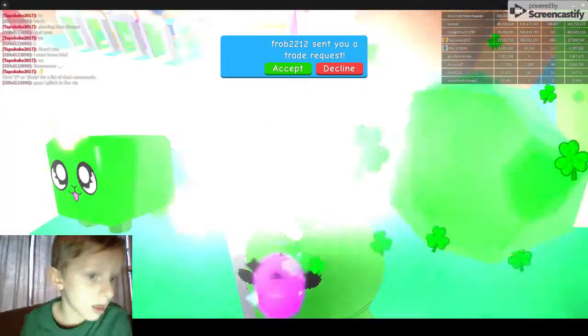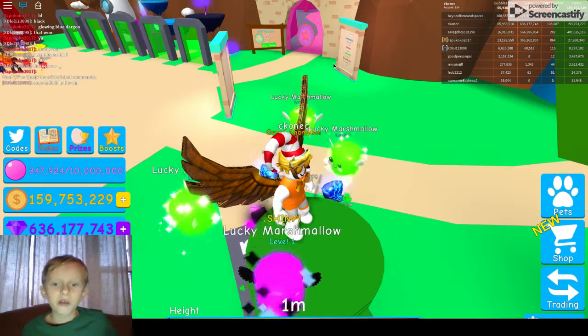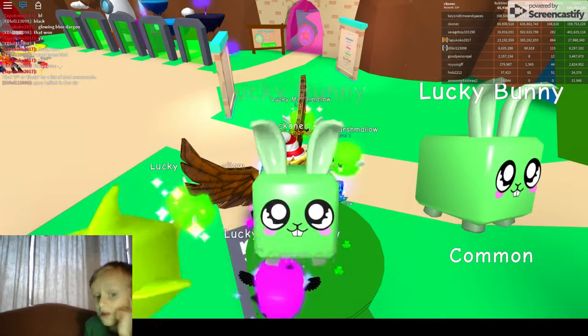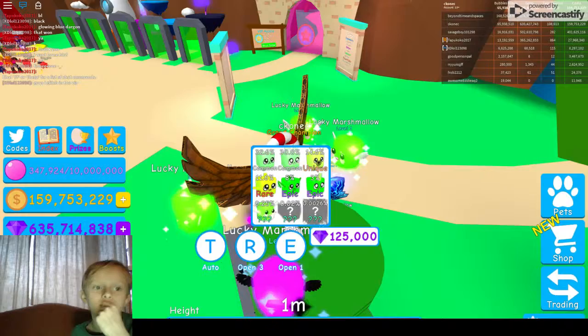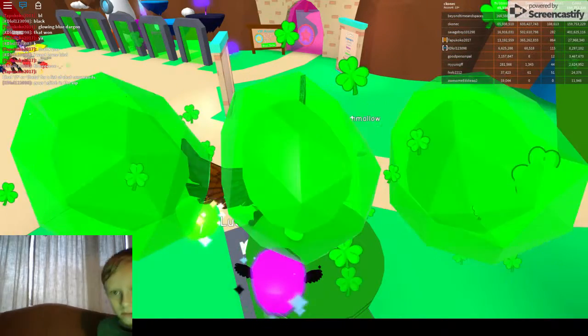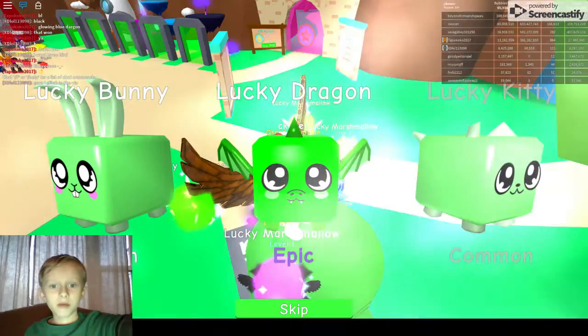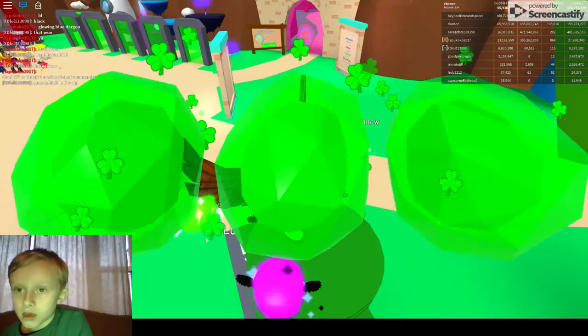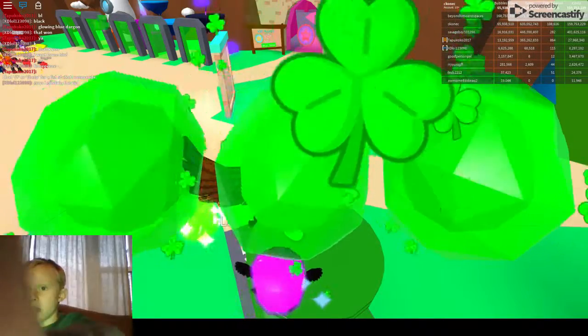I didn't hatch any legendaries yet unfortunately. I'm equipping lucky marshmallows right now, including one special shiny one. Look at my eggs opened — it's at the top right of the screen. If you go and see the names list right here, it says eggs opened on top.